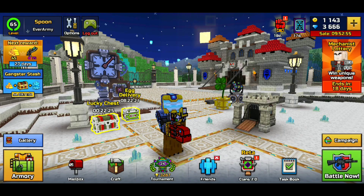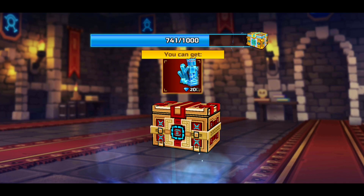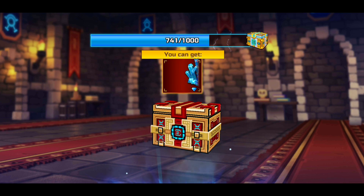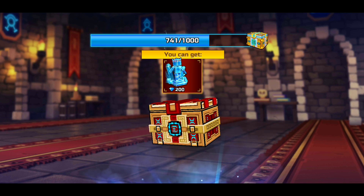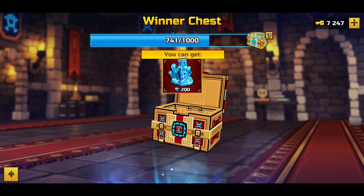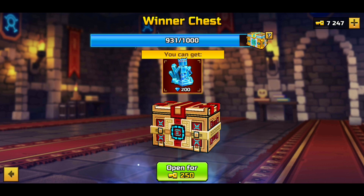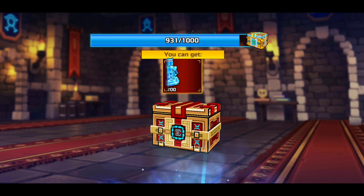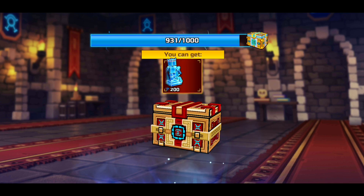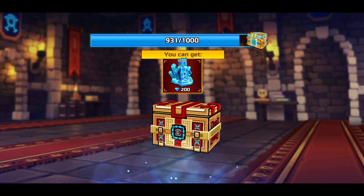Anyways, with that being said, let's go ahead and start opening chests. I'm getting 200 gems for each one of these. I start off with 3,666 gems. We have 200 gems right there, and open one more — so we got 400 gems already. We should be at about 4,066. So we're getting there.